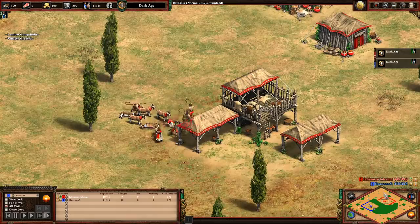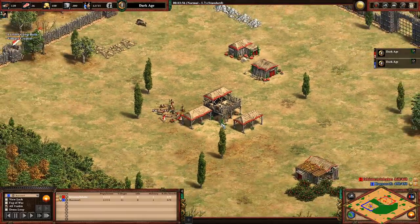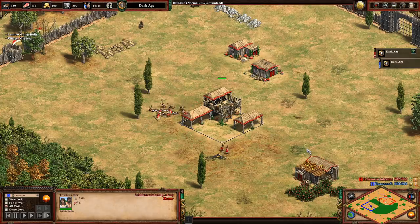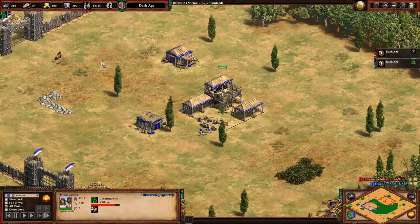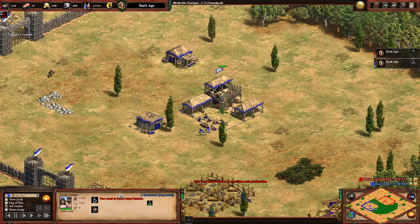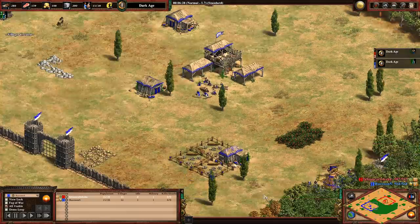So far both players seem pretty similar in their builds. You can see some little inefficiencies like taking from multiple sheep and goats at the same time — not a huge deal but it does waste a bit of food. The player in red is the Aztecs, of course a very strong civilization, great on Arena or Arabia. The other player in blue, and I can't believe I didn't mention it yet, is playing as the Japanese. Already that gives us an interesting matchup of two very strong infantry civilizations, and both players are actually housed at the same time.